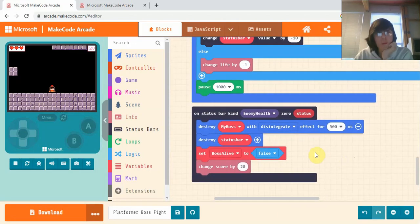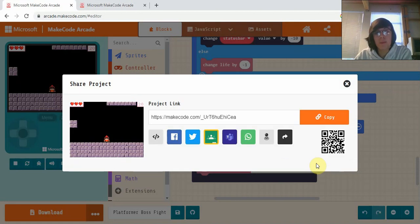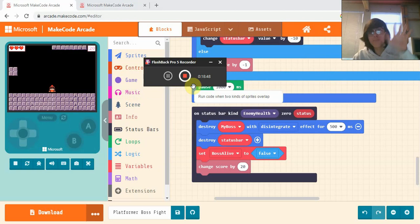When you make your boss, feel free to send it to us so we can see what you've made — we might even talk about it in one of our videos! To share your game, press on the connected dots at the top, click 'Share Project', then click copy. Send that link in our comments and we can have a look. If you're having any trouble, share it there too and we can help. Hope you enjoyed the video and found it useful — see you next time, bye bye!